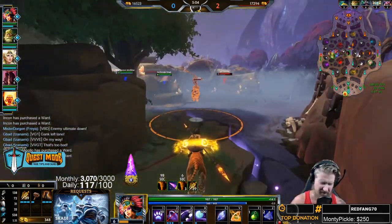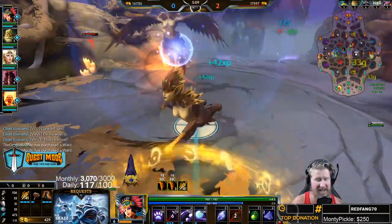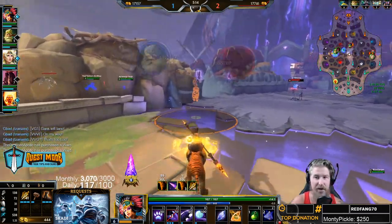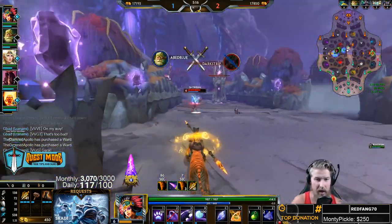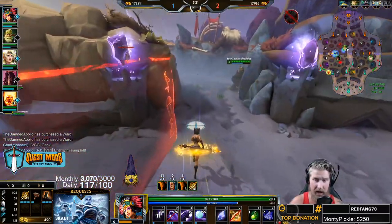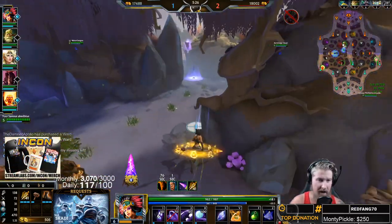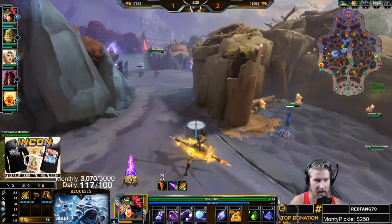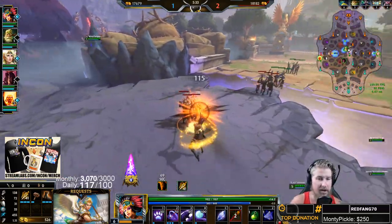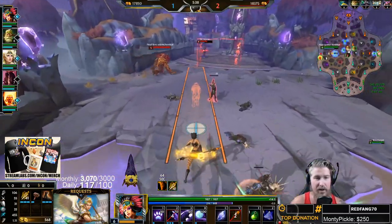All of Awilix's abilities can be used to set up Feather Step — you don't have to auto attack first. If you throw out your three on a god, and you're within Feather Step range, you can three and then Feather Step to appear behind them. That's a very common setup. Also note that Feather Step has slightly longer range than your auto attack, so just because you can't reach someone with autos doesn't mean you can't Feather Step them.